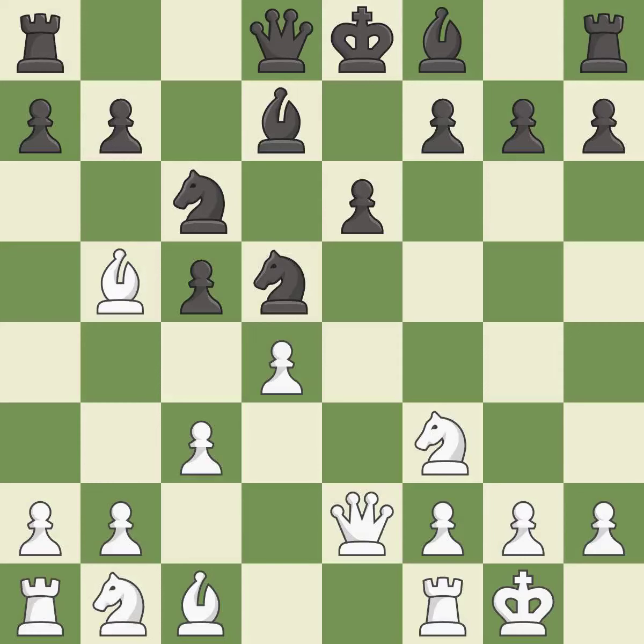This ignores an opportunity to push a passed pawn towards promotion — it is a mistake. This overlooks an opportunity to block a check from the opposing queen — it is an inaccuracy. This threatens to push a passed pawn towards promotion. It is best. This is the way to win a pawn — it is excellent. This steps away from the checking queen. It is forced.